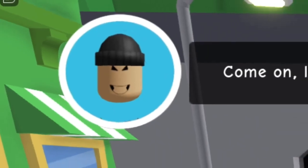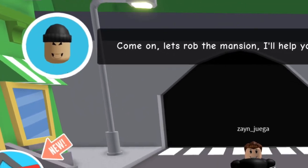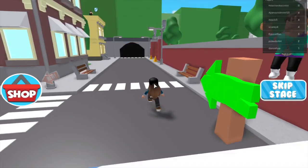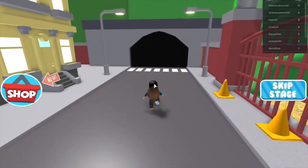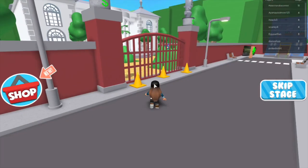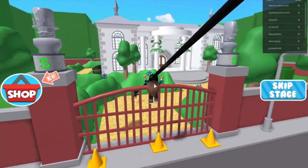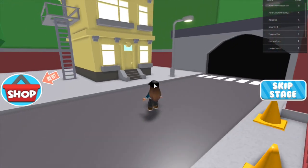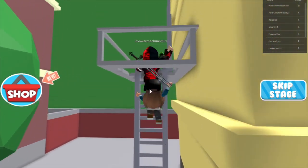Essie here and today we are going to rob this rich man's mansion. The instigator for this robbery is this guy right over here — he says let's rob the mansion and he'll help out along the way. So how do we get inside the property? Do we go through this black wall? Nope. Do we climb up this gate? Nope. Oh look, we can slide through that — I don't know what that's called — and I think that's coming from up this building. So let's climb up here.